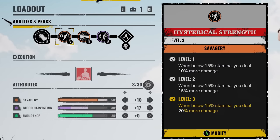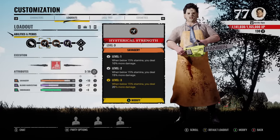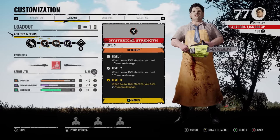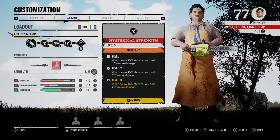So let's get into this build. First we got Hysterical Strength — when below 15 stamina, you deal 20 more damage. With this perk, you always want to keep your stamina really low, so just keep running and moving with Leatherface to stay under 15 stamina at all times, because you'll get a free 20 more damage.